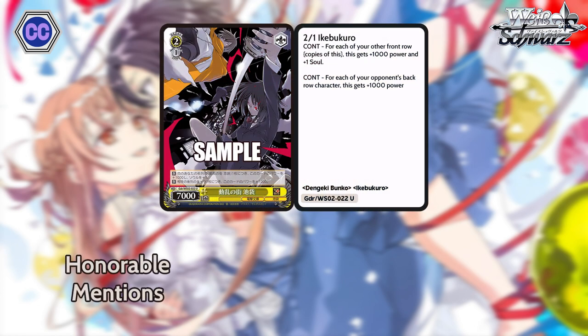Onto some honorable mentions. First, we have this 2-1 Ikebukuro, 7K base, yellow, uncommon. For each of your other front row copies of this card, it gets plus 1K power and plus one soul. And for each of your opponent's back row characters, this gets plus 1K power. So if you have a full front row of these Ikebukuros, they're all 11K base and they're all three soul, which is the tightest part. Three soul at 2-1 is pretty insane — if you play a climax it's four soul. That's absurd. If one of them sticks, your opponent is so far behind at level two. Even just two of them — both two soul at 2-1 is already pretty good, so 2-1 three soul is that much juicier.